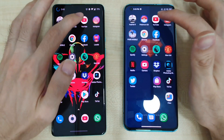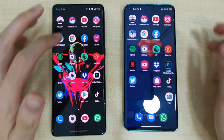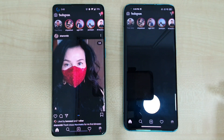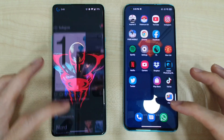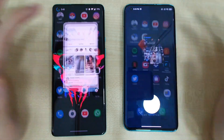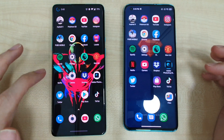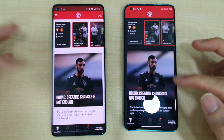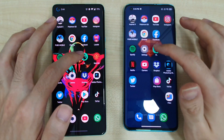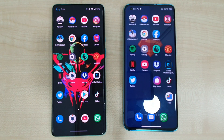Going to YouTube — on the Mi 10 it has refreshed. Instagram — slightly refreshed on the Mi 10. Facebook — both are also doing very well. Manchester United app — both are refreshed. Premier League — both managed to hold that up. So there you have it: the OnePlus 8 Pro against the Xiaomi Mi 10.